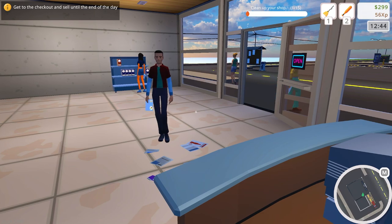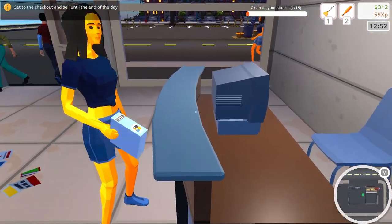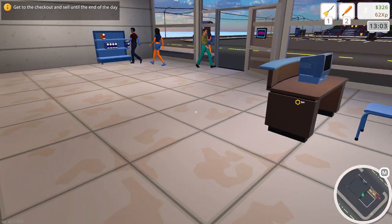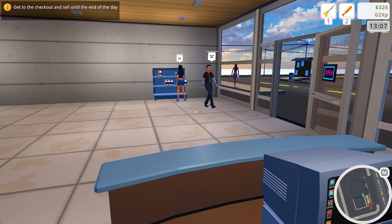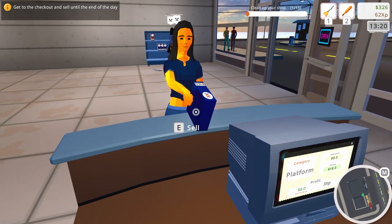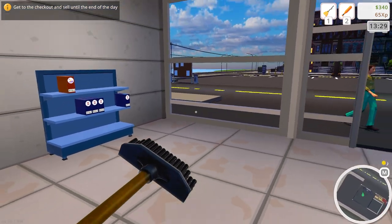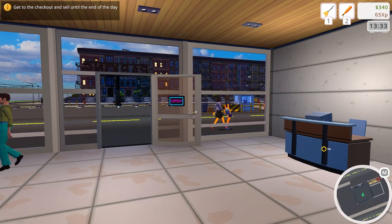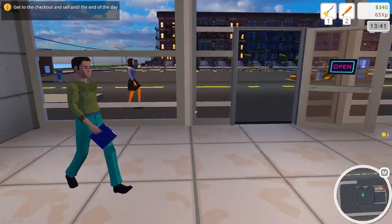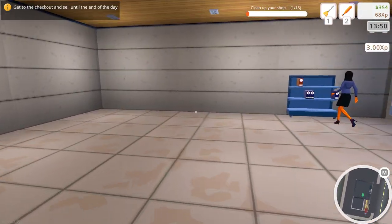We're doing well — 299. This is the tutorial; we just need to get through it and then we'll be able to play the game on our own terms. So far I like it, it's playing well. These are low poly models, I believe. Guys, let me know what you think — if you think this is a good game we should check out further, by the time the video ends hit that like button and let me know.